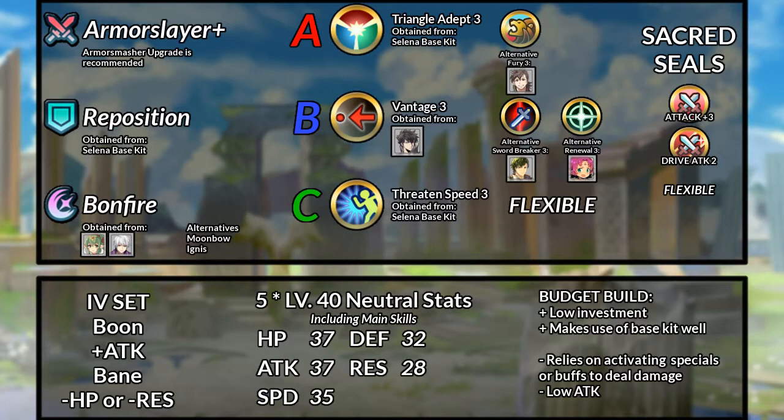We keep her assist skill as Reposition. As for the special, Bonfire, Ignis, or Moonbow. For the A slot, keeping Triangle Adept is recommended, but you can choose to take Fury for a more general purpose A skill. The B slot is rather open.